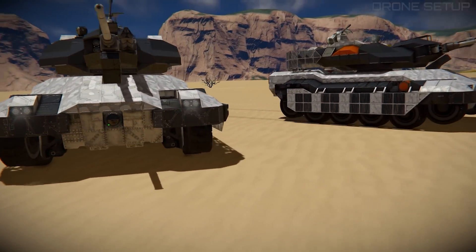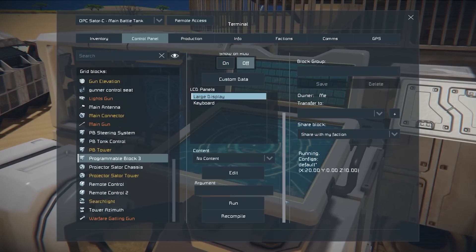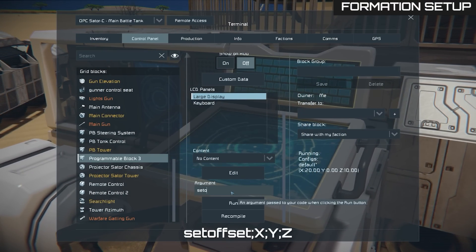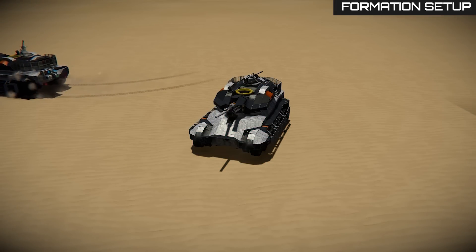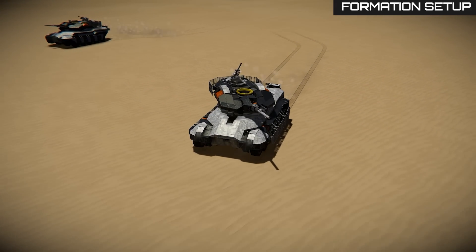That's the first drone. Set the drone's position in the formation by running the following command: set offset, semicolon, and XYZ coordinates separated by semicolons. X stands for left and right, Y for up and down, Z for back and forward. Once the command is ready, press run. The drone will change its position in the formation immediately.